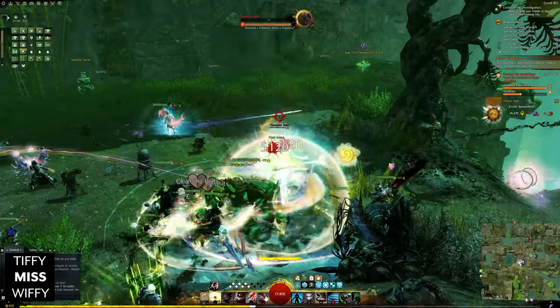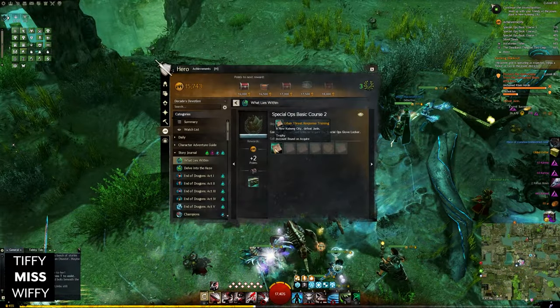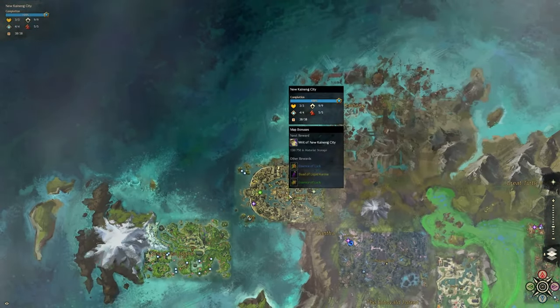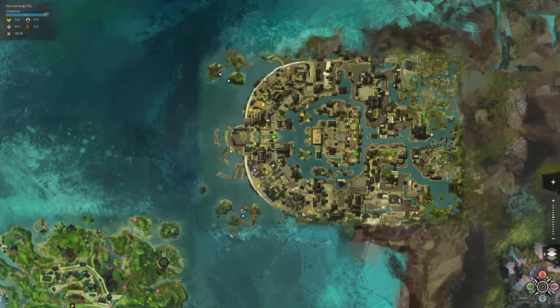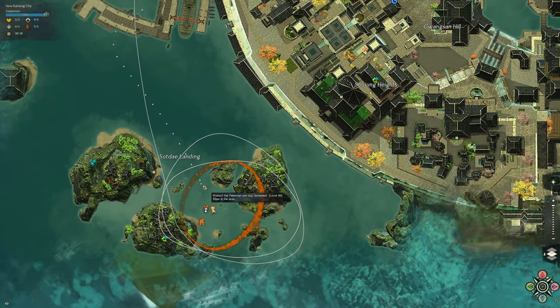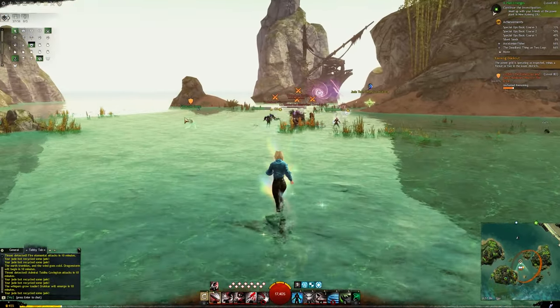Once we complete this event, we will get the achievement. Next up is Protect the Fisherman and Slay Unchained Risen in the area. We are still in New Kining, and this time you're going to take the Promenade Waypoint and head to the event just south. Clear out the Risen and you will get credit for this event.